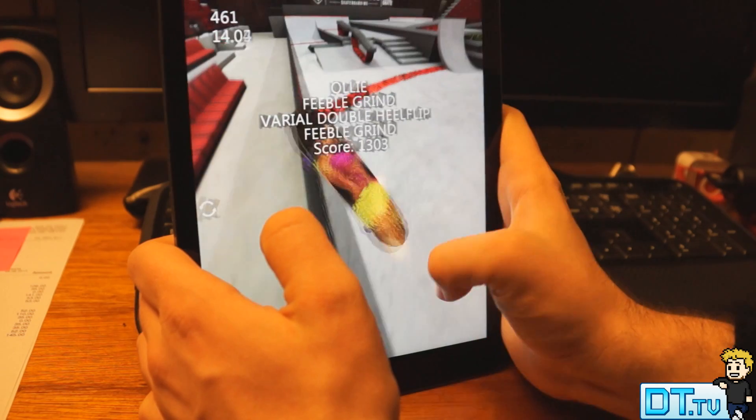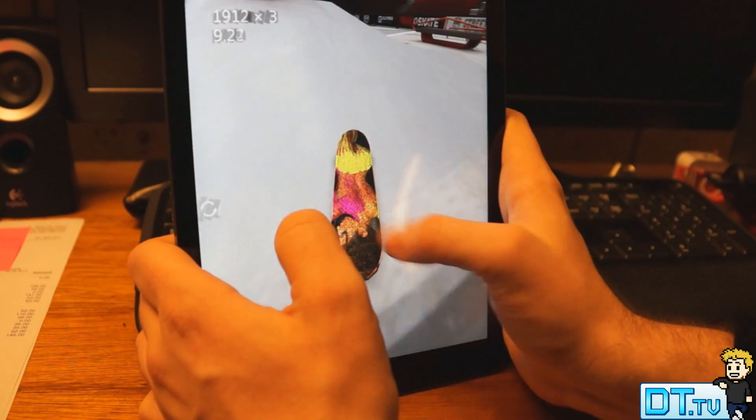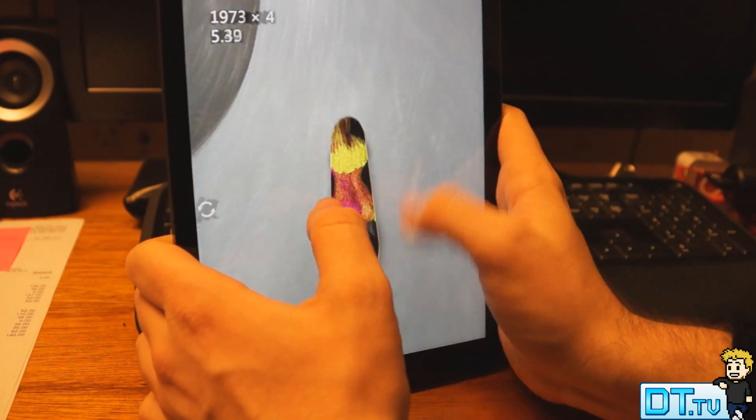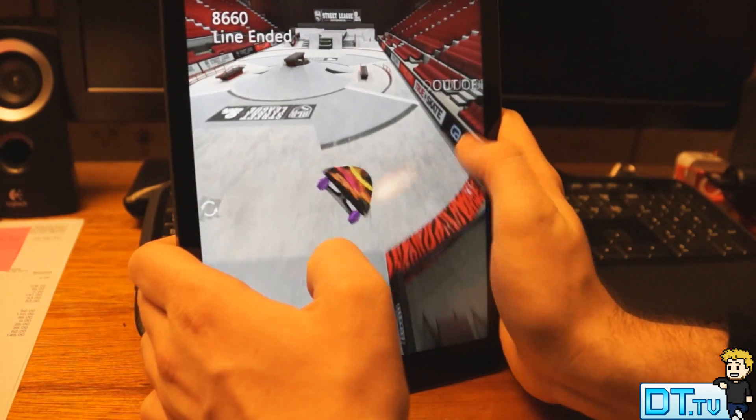Flip in — nice! 1400 points, that was amazing. I love this centerpiece as well; it's pretty much a ramp with a bench there to grind off or whatever it was. Boom, out of bounds, and then we start here again.